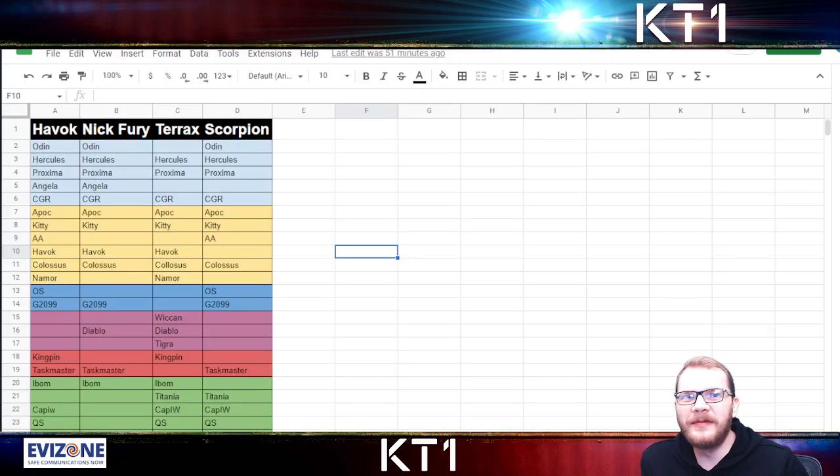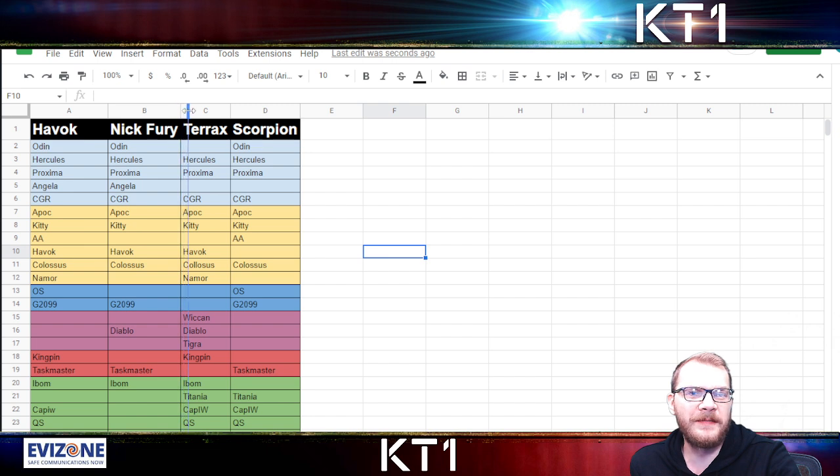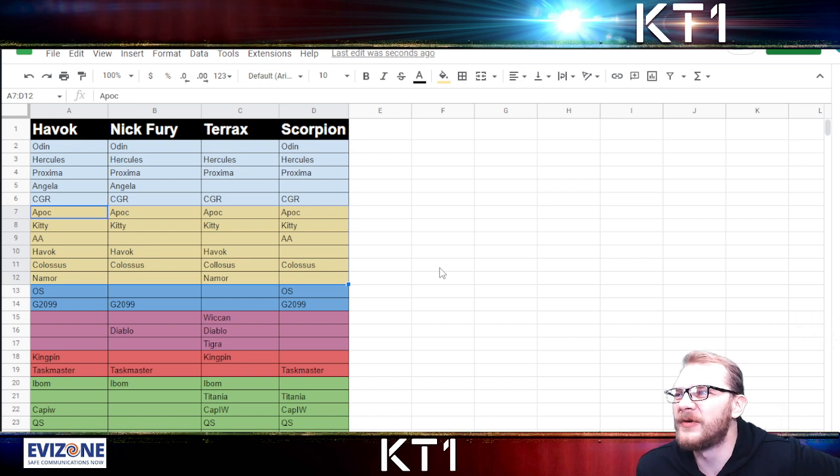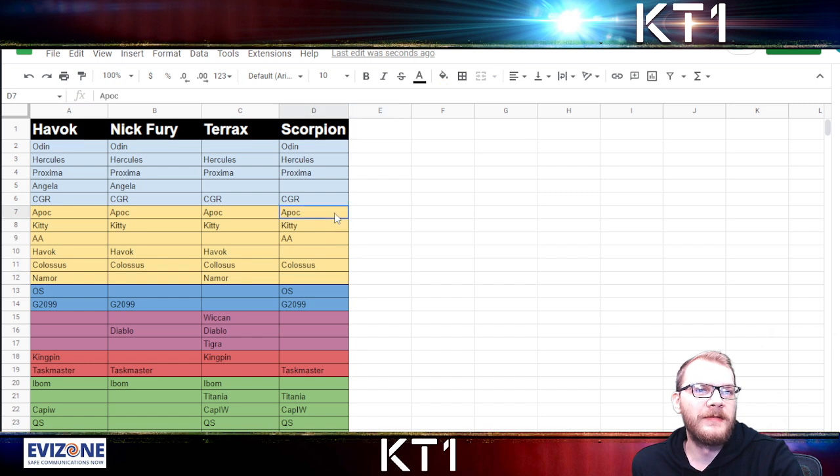Here's a little spreadsheet I made — this is by no means a comprehensive list. What I personally did is one run using only Mutant champions, because Apocalypse can pretty much handle all the fights, and so can Kitty, and Archangel is really great for Scorpion. So my team was Apoc, Kitty, and Archangel. Apoc soloed Havoc, Apoc goes disorient immune and bleed immune against Nick so that fight is very easy, and then you can use Apoc or Kitty for Terax, and Apoc, Kitty, Archangel, or Scorpion — which is what I did.